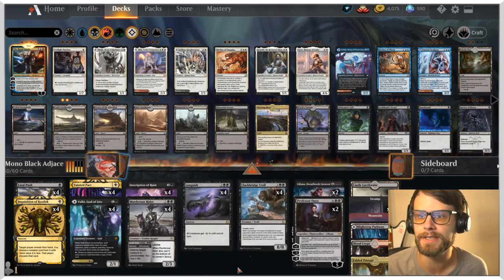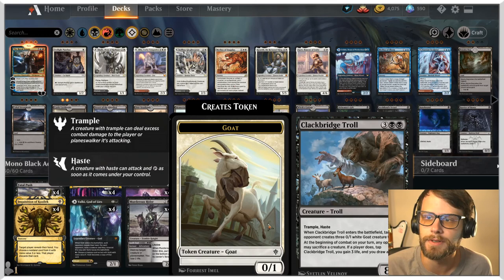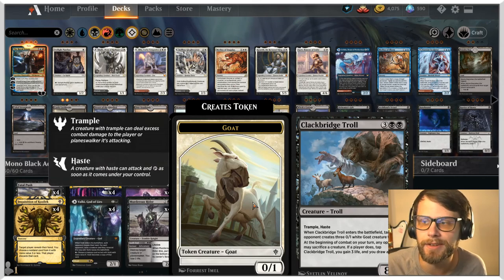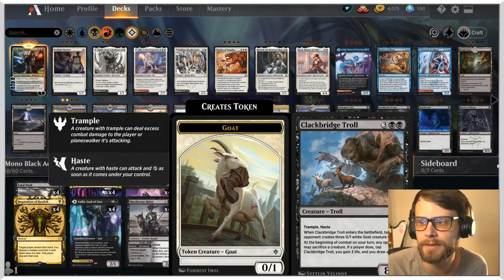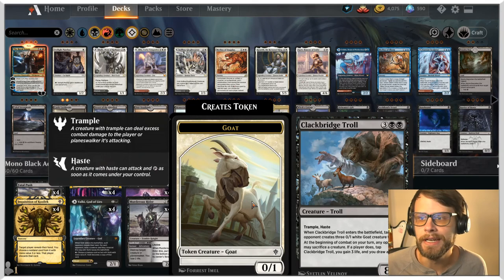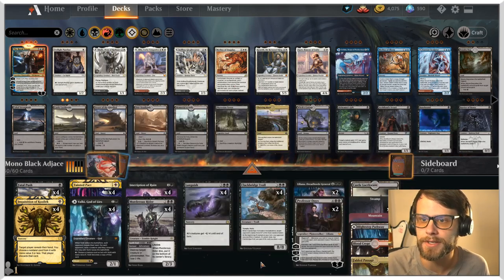The idea is if we play Clackbridge Troll and then Languish, we basically sweep their board and they've got nothing to sacrifice for the troll. It survives as a 4/4, so we may not get the strongest attack on that first turn, but any creature they play after that either has to get sacrificed or be bigger than the 8/8. You kind of wedge your opponent into a position where having creatures isn't even advantageous for them.